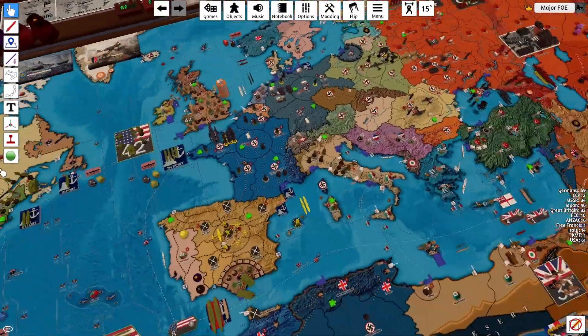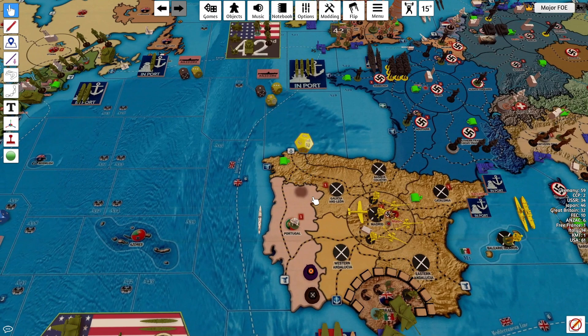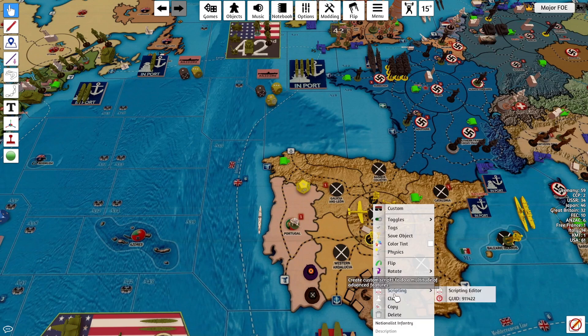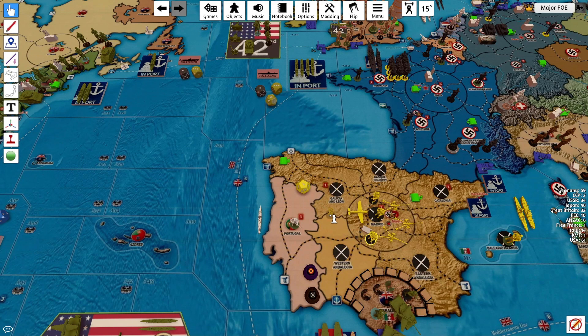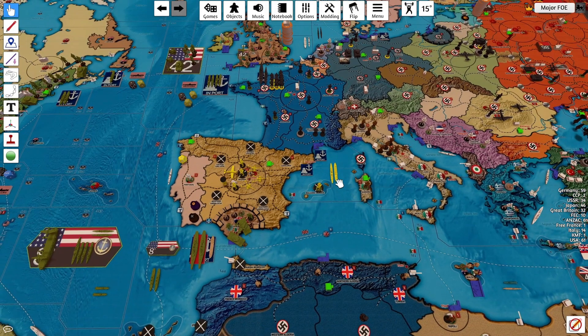I don't know if anyone rolled for Republican Spain / Nationalist Spain last turn, so I'm going to roll it. I don't think anyone did, I forgot. That's a 1, so that does succeed. I'll leave him upside down. The Heavy Cruiser and the Transport was supposed to come out of port last turn, so I'll delete that.